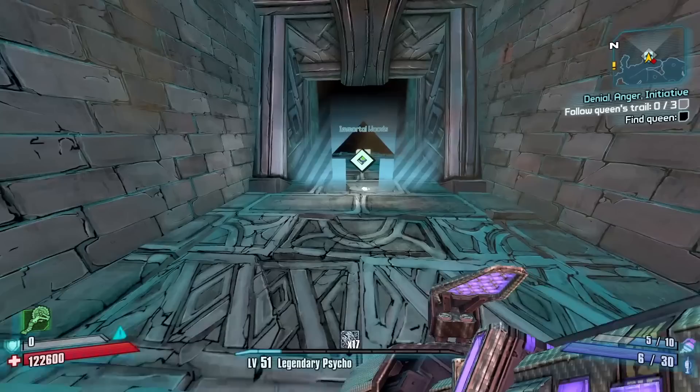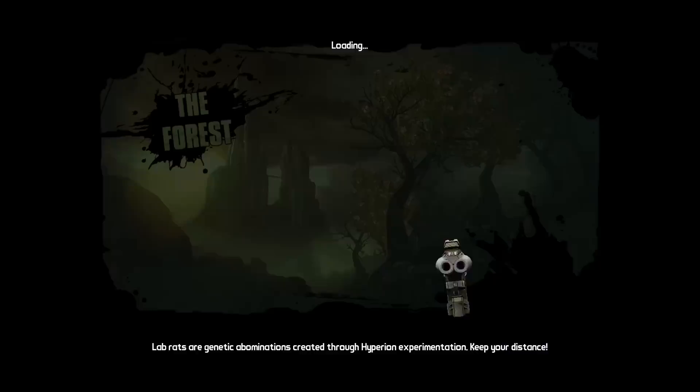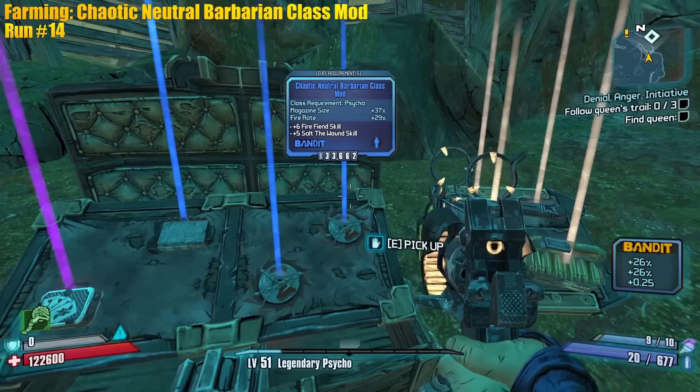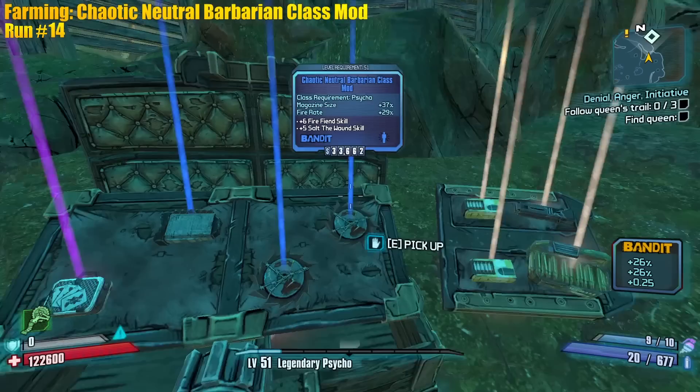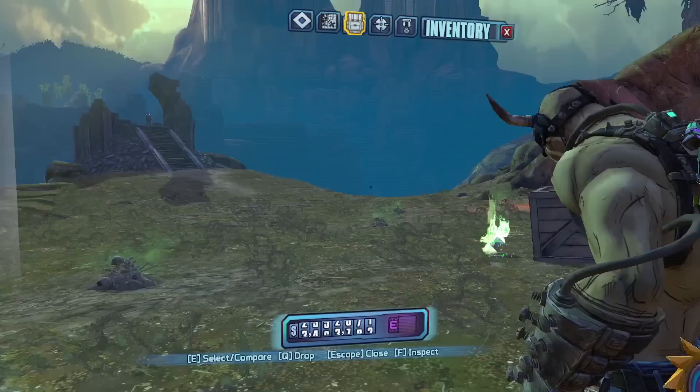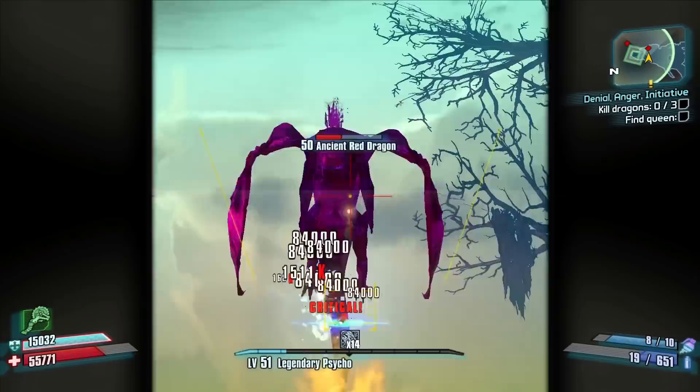Not a bad chunk — we do chuck for massive damage too. We gotta farm a Chaotic Neutral class mod for all the mag size and fire rate. You jump here, here, and here — skip! There's your chest, free farm. Awful roll. Good Chaotic Neutral — there it is. Skills don't matter at all, so yeah, you get fire rate and mag size. We need that for Haderax.